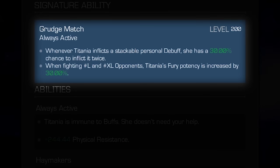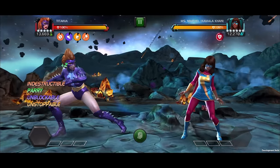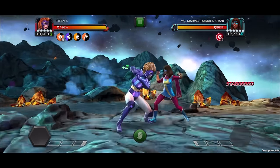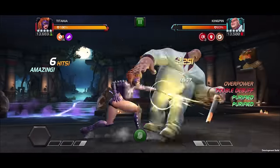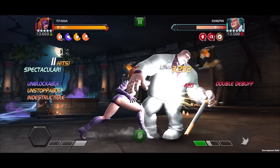When awakened, Titania has an up to 30% chance to inflict an additional debuff each time she inflicts a stackable personal debuff. Additionally, when fighting large and extra large opponents, her fury potency is increased by up to 30%.